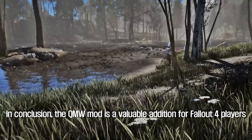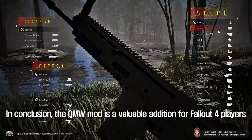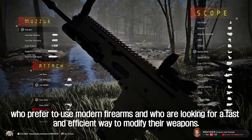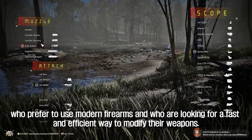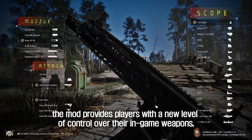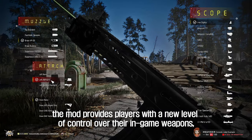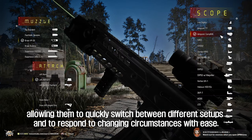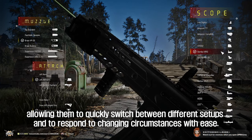In conclusion, the QMW mod is a valuable addition for Fallout 4 players who prefer modern firearms and are looking for a fast and efficient way to modify their weapons. With its streamlined and intuitive design, the mod provides players with a new level of control over their in-game weapons, allowing them to quickly switch between different setups and respond to changing circumstances with ease.